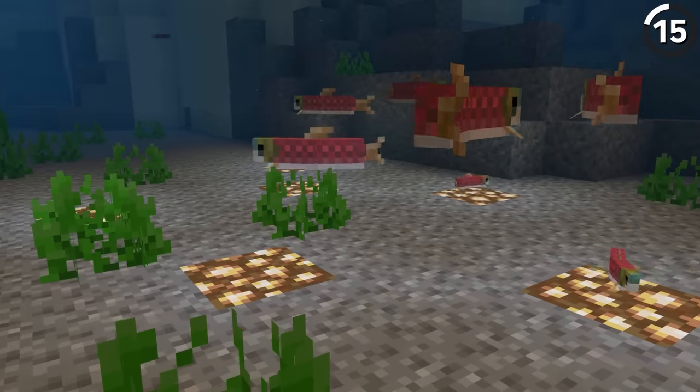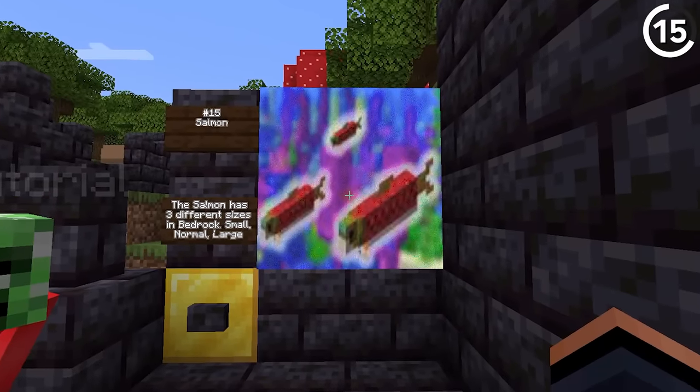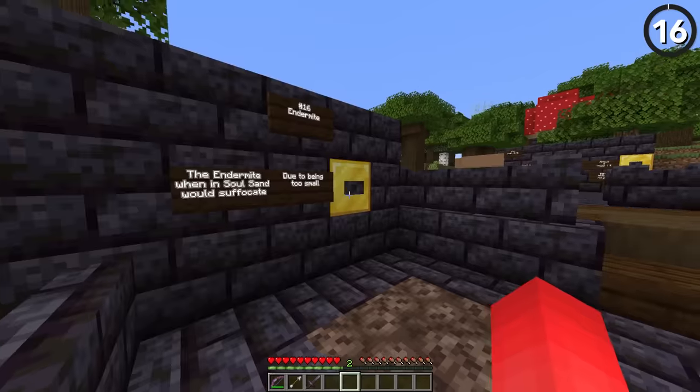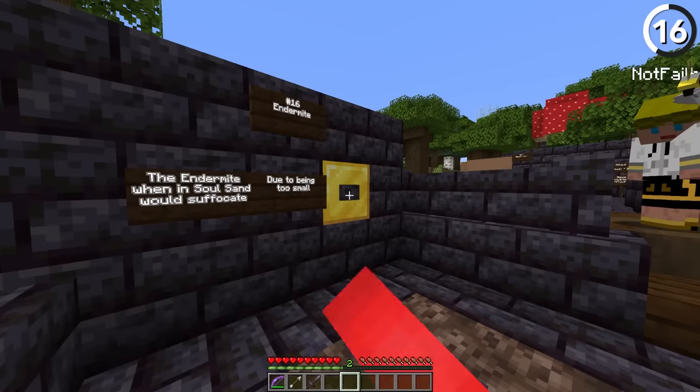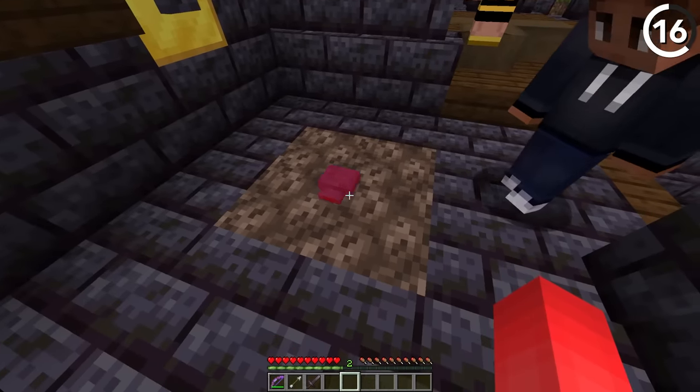In Bedrock Edition, there are three different sizes of salmon: small, normal, and large. Endermites are pretty annoying, but here's an easy way to get rid of them. Since they're so small, they actually just suffocate in soul sand.